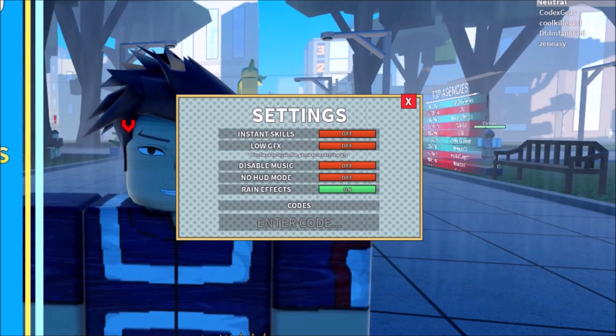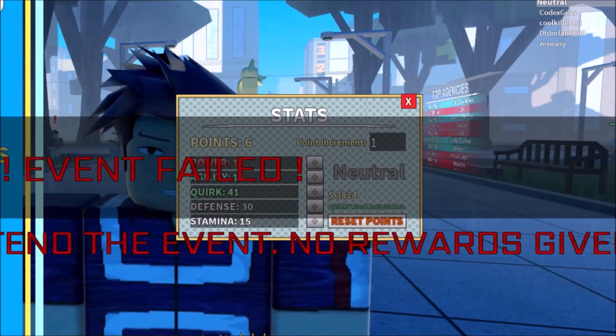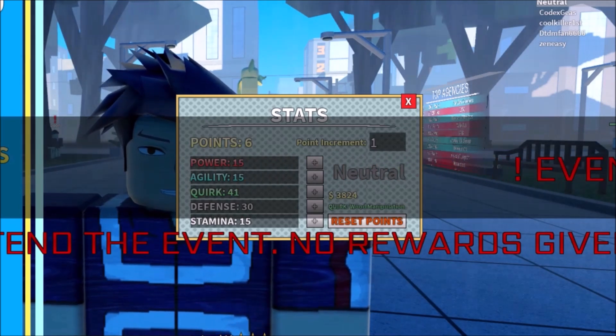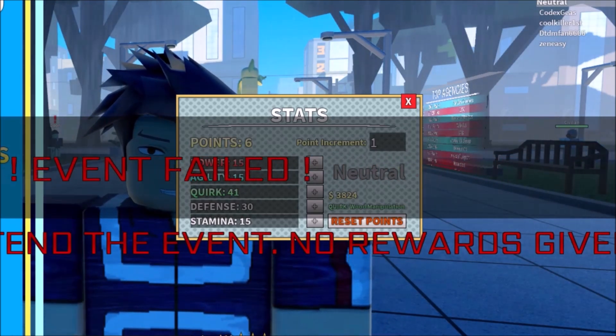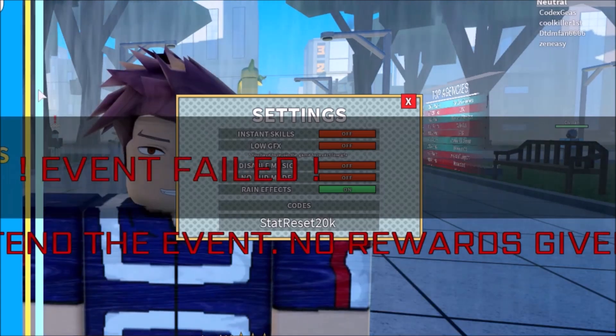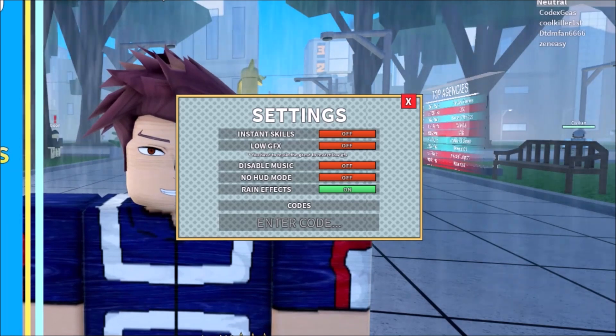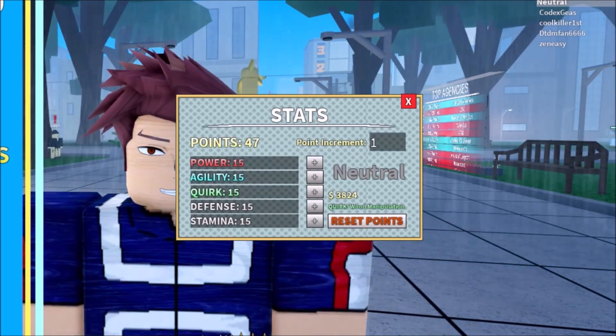The next code is 'Start Reset 20k.' I'll show you my stats — I only have six points left. When I use the code 'Start Reset 20k,' the code redeems and my stats got reset, as you can see.